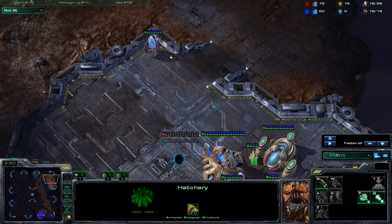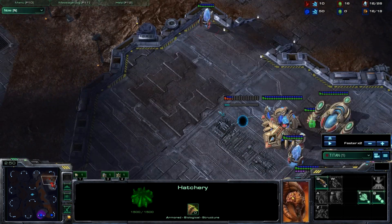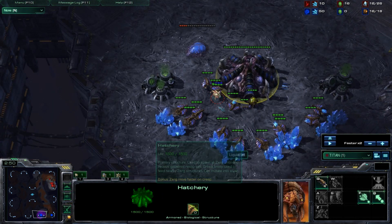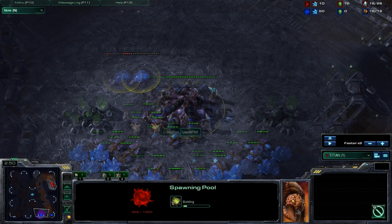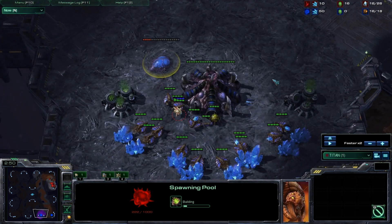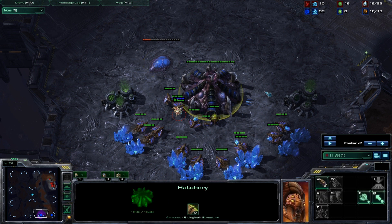So if he just has a Zealot, maybe a Sentry or two, he should be able to hold off pretty much whatever he wants and take his expansion pretty safely. Just be sure that you're paying attention to your timing — don't walk in here, see a full spawning pool all the way done, and think 'oh, I still have plenty of time.' No — that means Zerglings can be at your base in about 45 seconds.